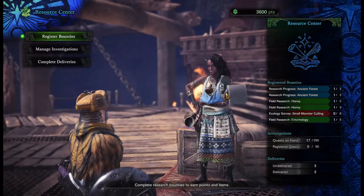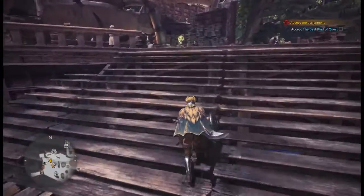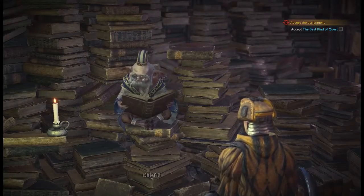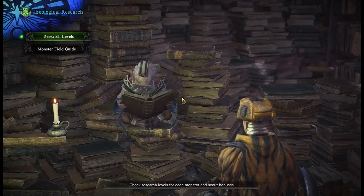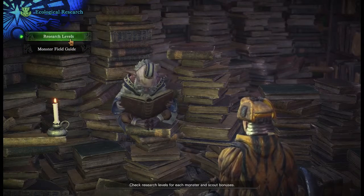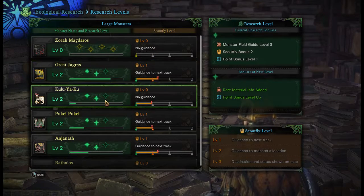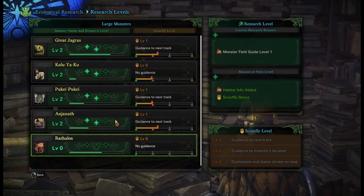I still got a bunch of field research that I didn't do on the last one, just because we were hunting Pookie Pookie. Research levels - as you can see, we're getting up there with the Great Jagras. Kuluyaku is not that high. We got the Pookie and the Ajnath, and the Rathalos - no, bad Rathalos, no cookie.